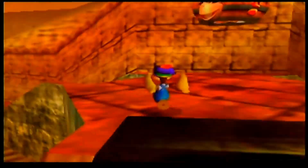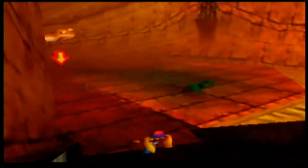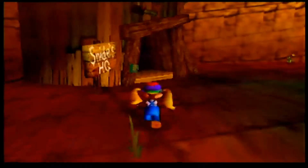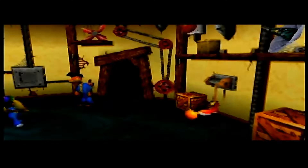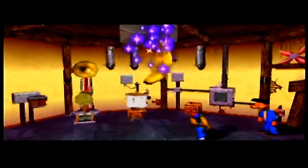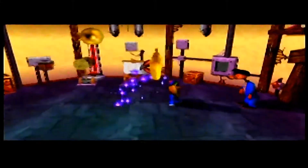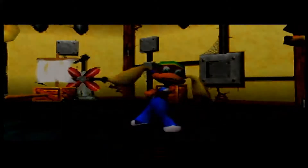That worked out better than I would have hoped. I can do something there too, but I think I need the saxophone. Let's go get your golden banana piece — that's what we need, Kong. Another golden banana for you. And there's two for Tiny.